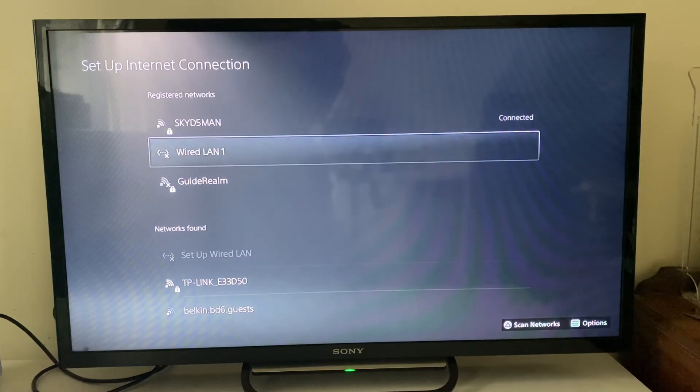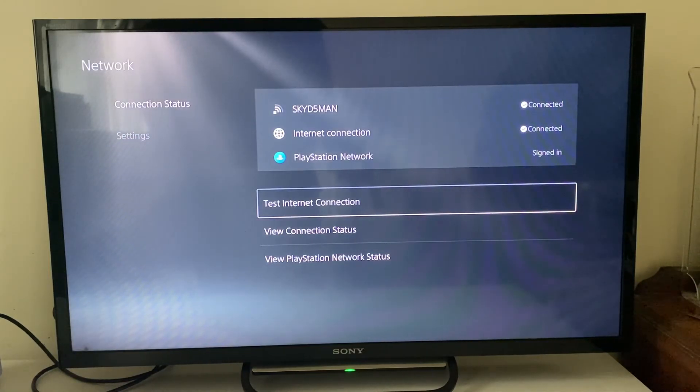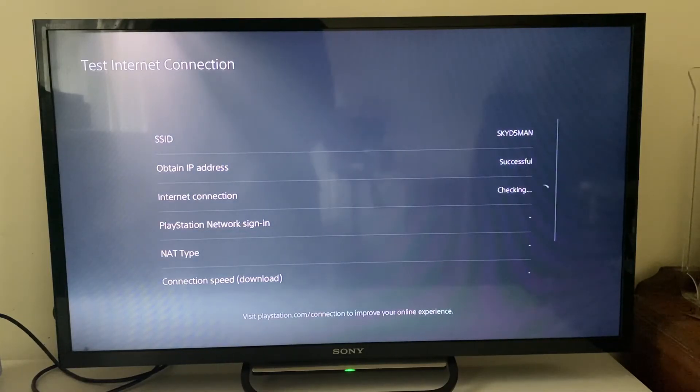The next method is to go to your network settings, into connection status, and click on test internet connection to run a speed test. You want to make sure the speed you're getting is actually what you're paying for.